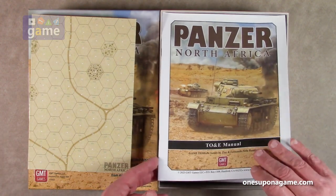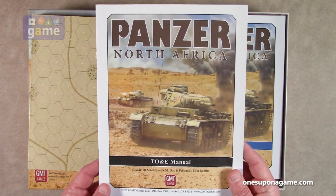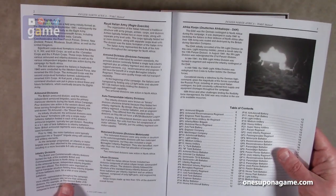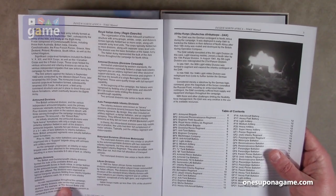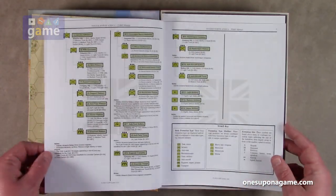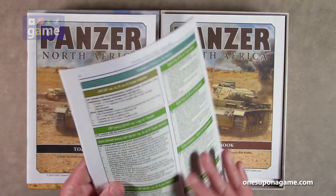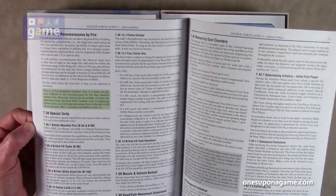Now we start with a stack of manuals, all on top quality GMT matte finish stock. We have the TOE manual — there are only 20 pages — describing all the different units: the British Eighth Army, the Royal Italian Army, the Africa Corps, and descriptions of the hierarchies and order of battle for each group. Then we have the optional rules. So you'll hit the optional rules where you have the rules so you can decide if you want to use them. The optional rules are 24 pages long.